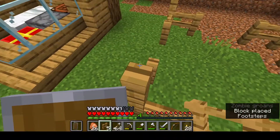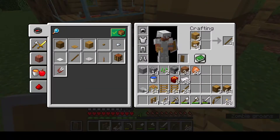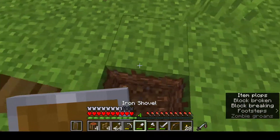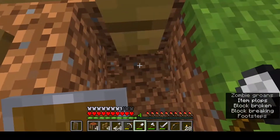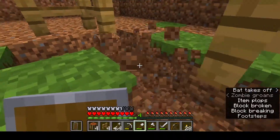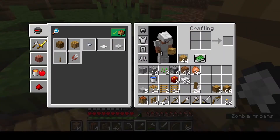The zombie sounds are starting to very much annoy me. We need four crafting tables just to make it look even, and we're going to place them in the four corners of the mineshaft. We're going to put wood planks there to make it an outline.